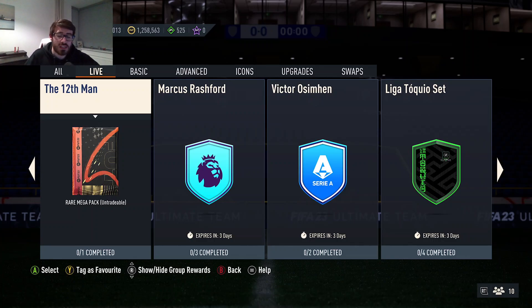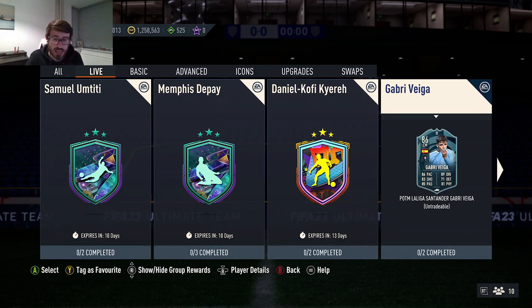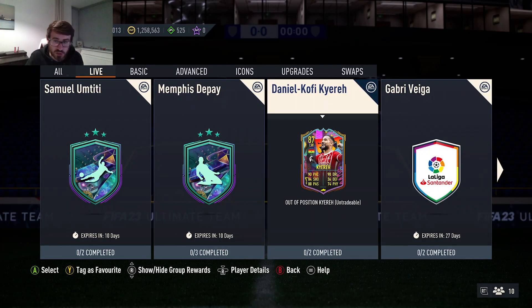Hi guys and welcome to another FIFA 23 video. EA didn't give us too much in the way of content for today. We're going to be covering this 12th man SBC and I'm going to be showing you guys how to complete it, but also given an out-of-position SBC. The last one we got as an SBC was for a left mid from the Bundesliga. This time they've given us a left winger, so not really mixing it up too much there.